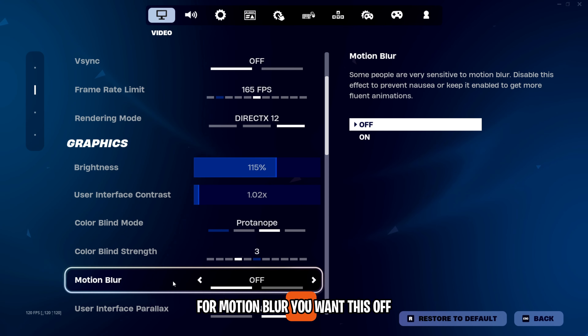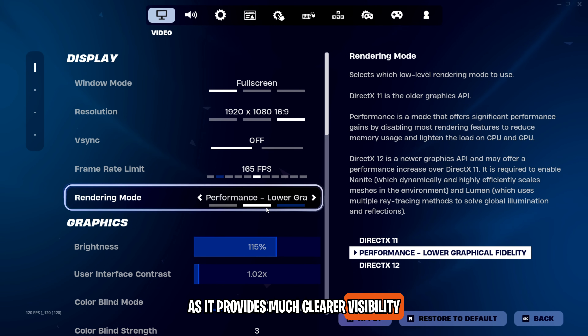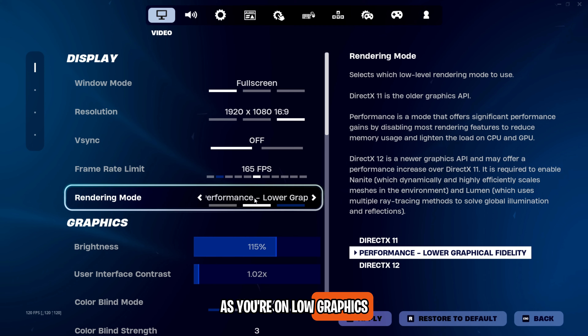For motion blur, you want this off. For rendering mode, you want to use Performance Mode as it provides much clearer visibility since you're on low graphics. Things like grass are removed, which also improves your FPS.